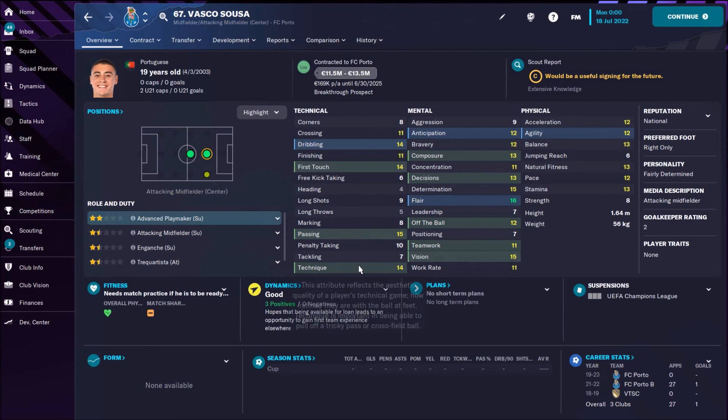Second is Vasco Sousa — this Portuguese advanced playmaker has superb passing skills for such a young fellow. Not a big price, between 11 and 13 million. Also nice potential of 164.